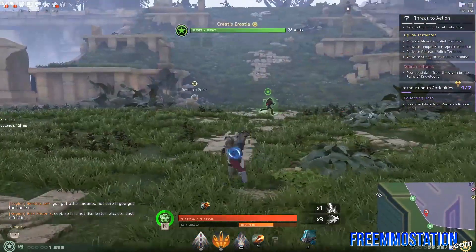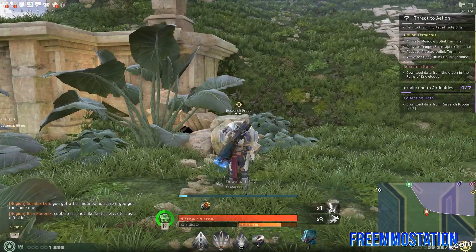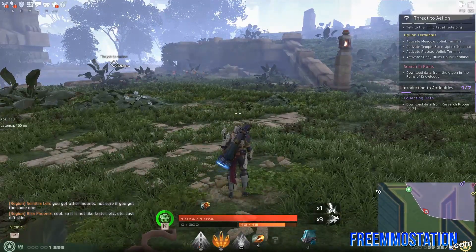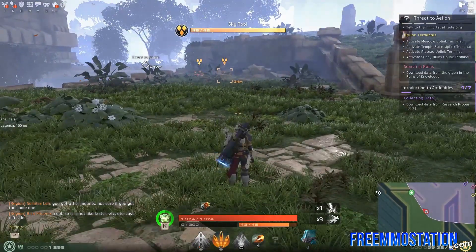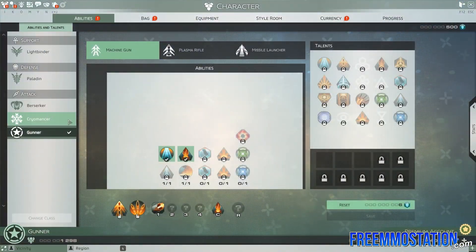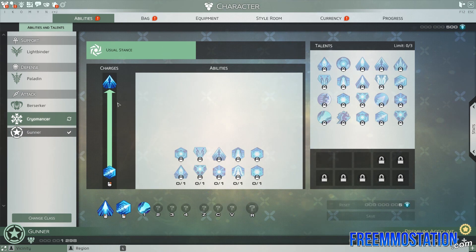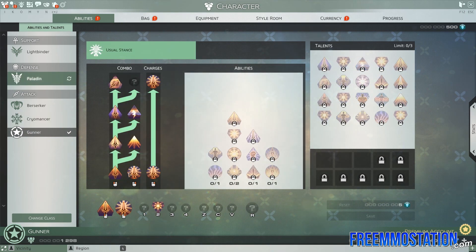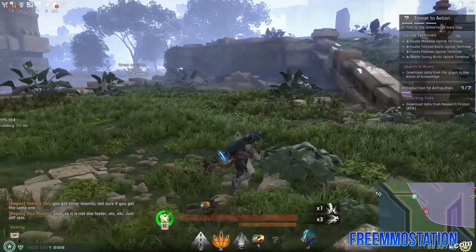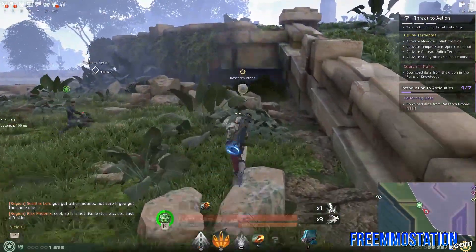This Gunner class is pretty cool because instead of the Berserker's combos, we actually have a weapon swapping system. Every class is pretty genuine and unique — they play pretty differently, not just filling different roles. If you hit Escape you can see: Berserker has a combo tree, Gunner has no combo tree — we actually have weapons we switch out. Cryomancer has a charge. Paladin has a combo tree. Lightbinder does not. There are also advanced classes — they're not any better, but you unlock them later because they're harder to use.